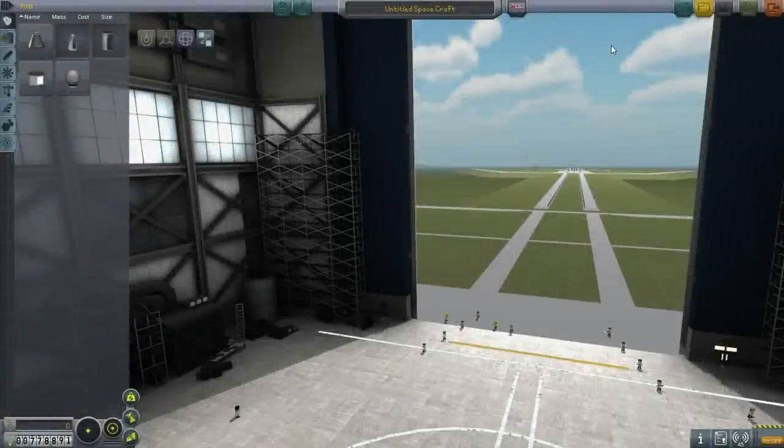Hello everyone and welcome back to my KSP tutorial series in Kerbal Space Program 0.90 beta. In this episode we're going to begin with trying to land a Kerbal on Minmus, because we amazingly haven't done that or the moon yet. We've landed probes on those but we haven't actually landed Kerbals and brought them back yet, so we've got to do that.